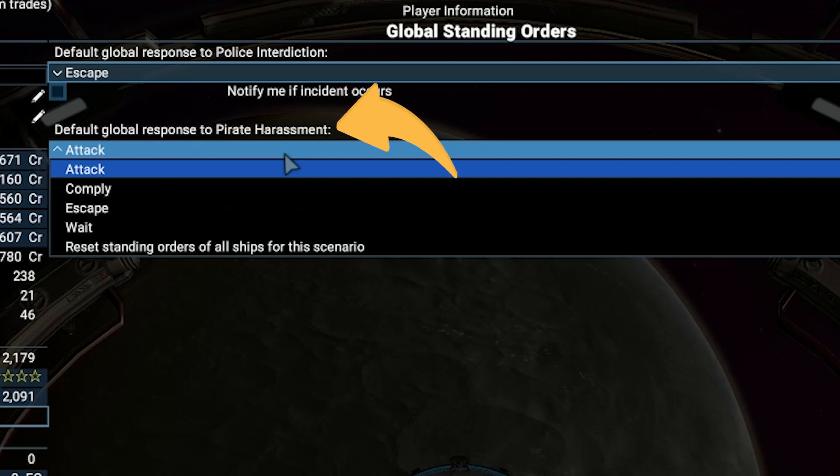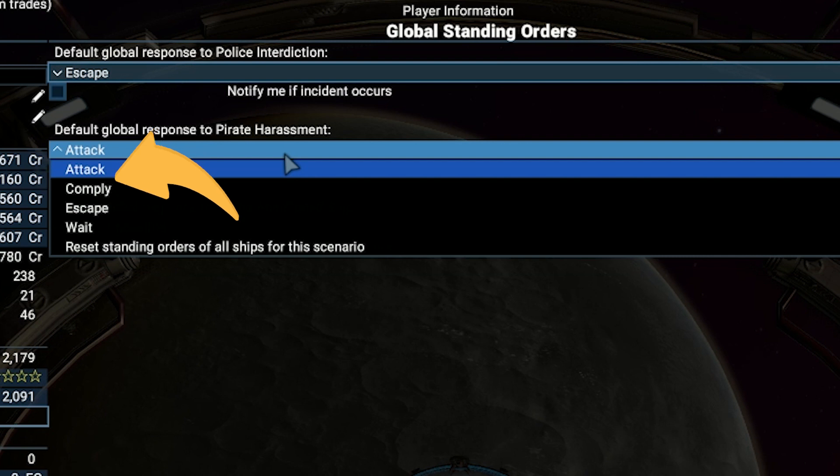For pirate harassment, it always happens if you have some valuable cargo they want to steal. If you bought the best defense equipment and think that all your ships can defeat them, you can choose to attack them directly. In case you fear losing your ship or spending too much to repair it, it is more logical to comply with the pirate request by releasing your cargo. If your ship has combat engines and thrusters, you can easily escape even if attacked — in this case choose the third option.